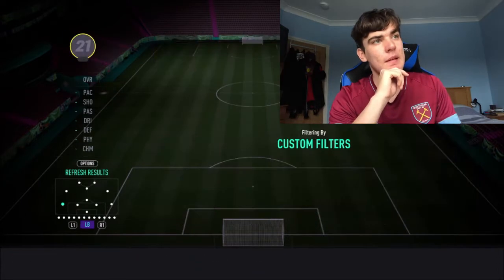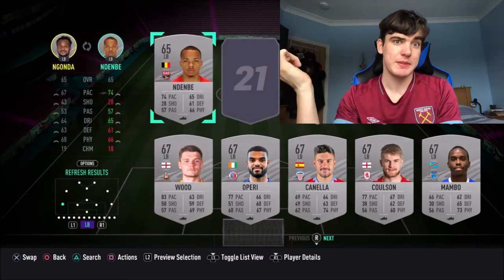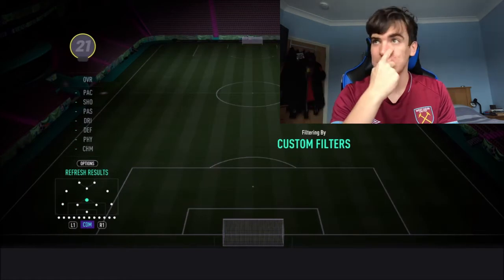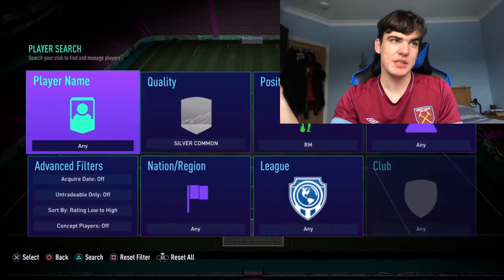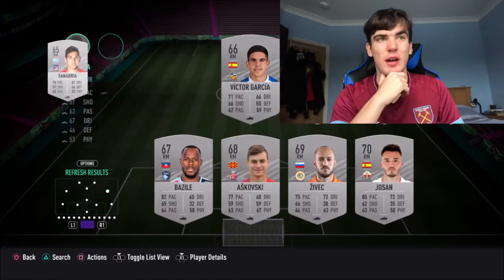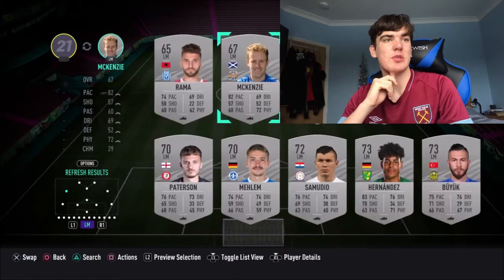Make sure you're selling players that are expensive if you have too many. Be aware of what SBCs are out and what players are in demand. I'd recommend going on FutBin to see what SBCs are out, then check player prices to see if they've gone up. Those are my main tips for how to do SBCs cheaply.